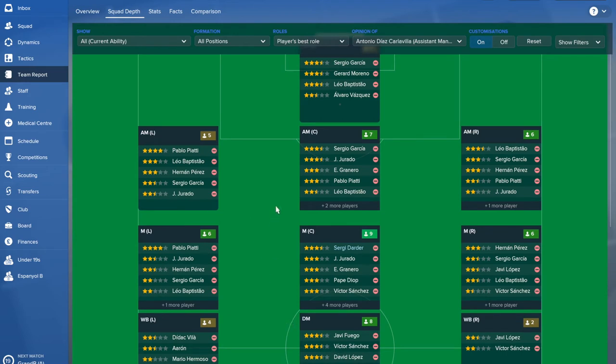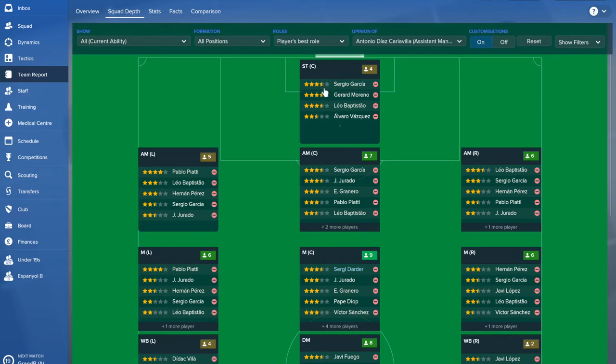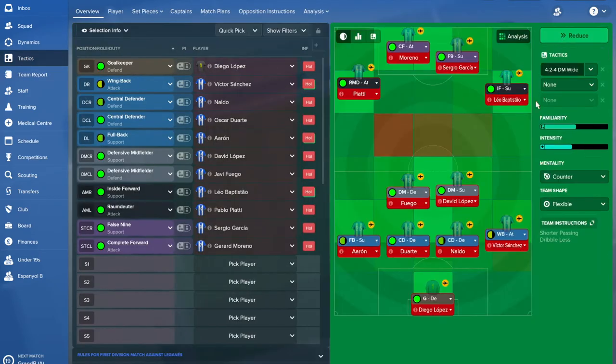You could play a 4-2-3-1 with two DMs, or force a 4-2-3-1 with two central midfielders, or possibly a 4-4-2. What we've gone with is a 4-4-2 variant — it shows as a 4-2-4 but I'd reckon it's still a 4-2-4 with two DMs to make up for the attacking quartet. The best thing is to bring out the best from our strikers, so we've got Moreno and Sergio, plus Leo on the right — keeping all three-and-a-half star players in the same starting eleven — with Piatti on the left as a four-star player, and two DMs squeezed in.